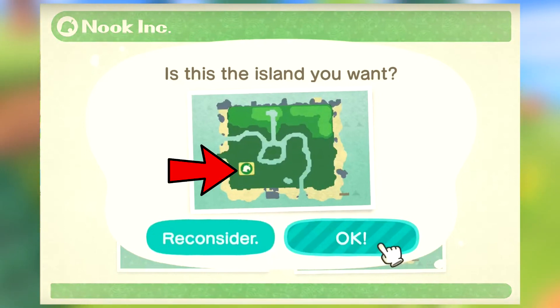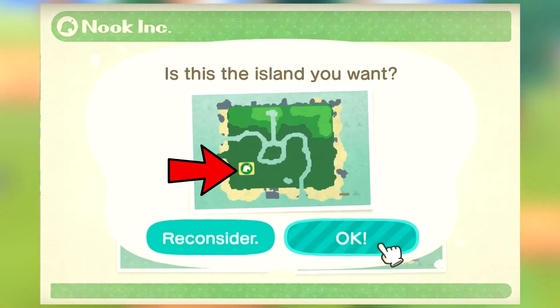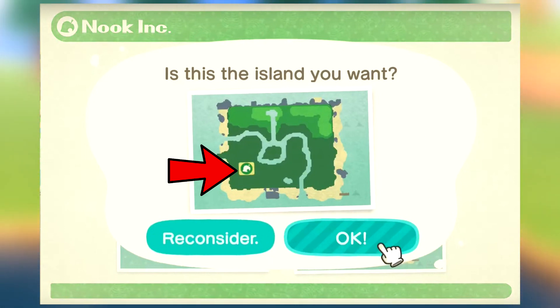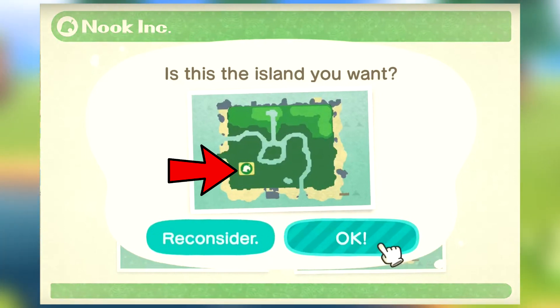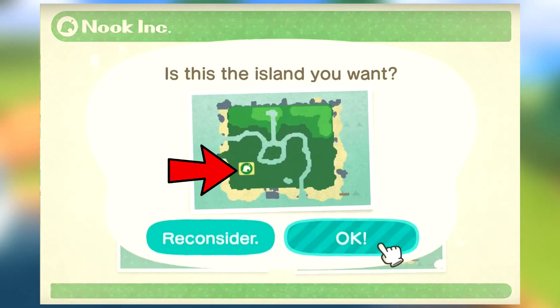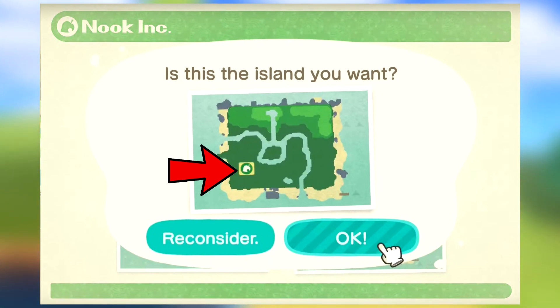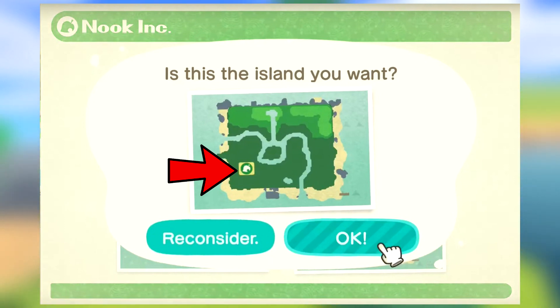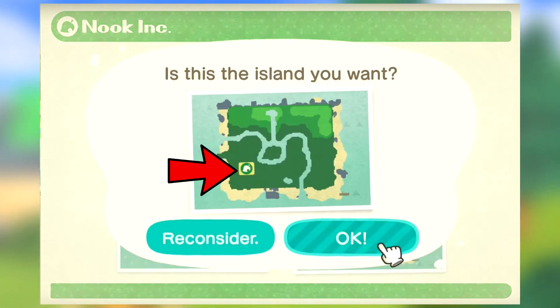There's also a town center which is in the middle of the map. It hasn't been confirmed if we're going to be allowed to move it or not, but consider that this is not just a standard building — it's more similar to the plaza in previous Animal Crossing games where events happen and special characters will probably be hanging out. My guess is that you're probably not going to be able to move the town center, though this is still speculation. So you're going to want to pay close attention to where that community center is going to be.